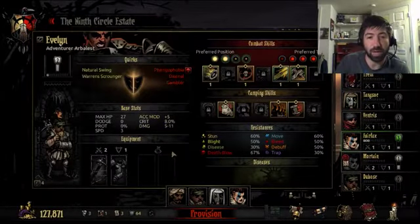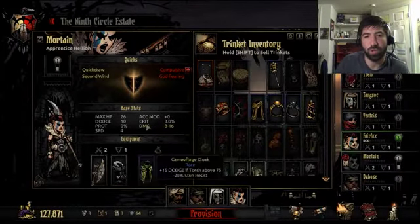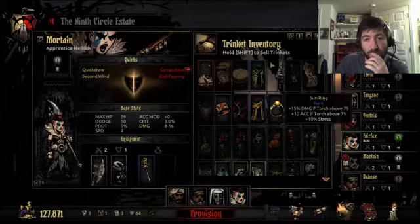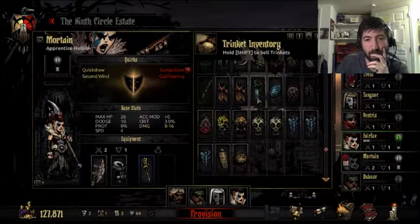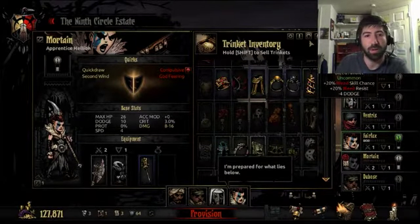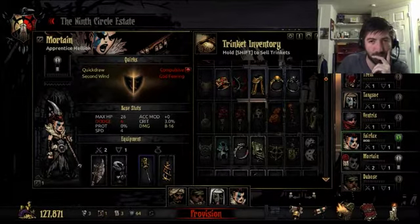We haven't itemized our people yet. I knew I forgot something. We're not gonna be jumping quite into the action right off the bat. Heaven's Hairpin for sure on the Hellion. We're gonna be taking a little bit of extra stress. I forgot what we used with her last time — we didn't take her last time. I guess let's take the Bleed Amulet. That's gonna decrease our dodge a little bit. I'm okay with that.